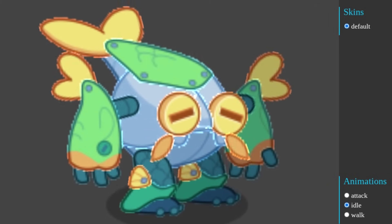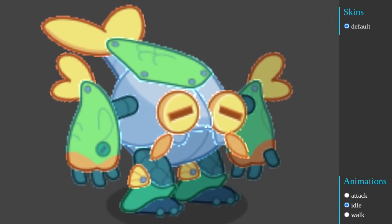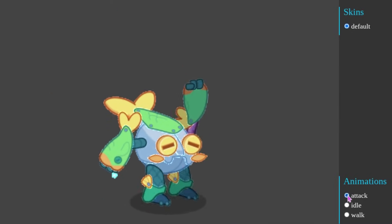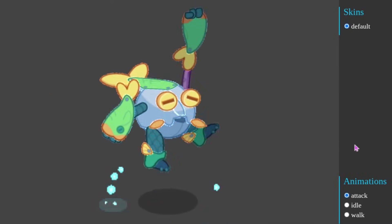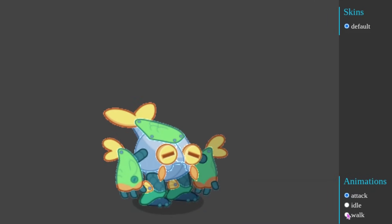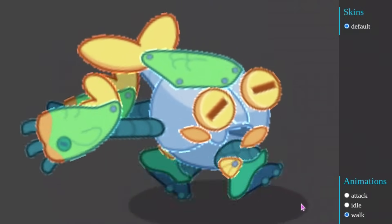Now here is the second evolution in the chain. I think this one looks kind of funny, but I still think it looks pretty cool. Here is the attack animation — it sort of just jumps up and its arm goes up in the air, and then the same gas bubbles that we saw in the BitBot one come out. And then here is the walk animation for it. I think it looks pretty weird, but sort of in a way I like it.